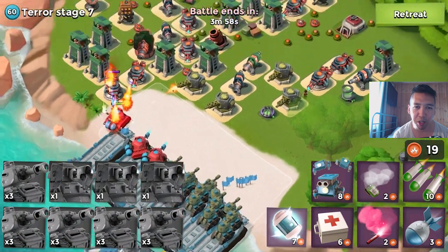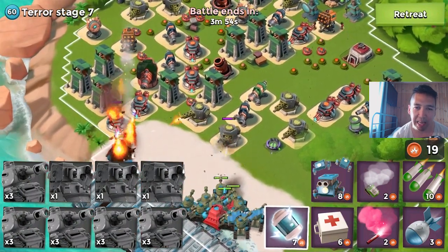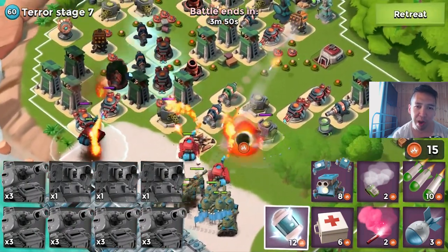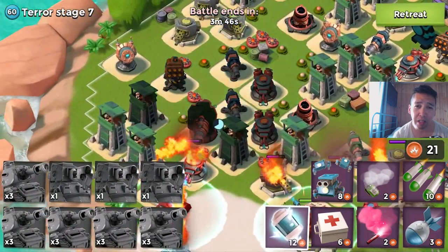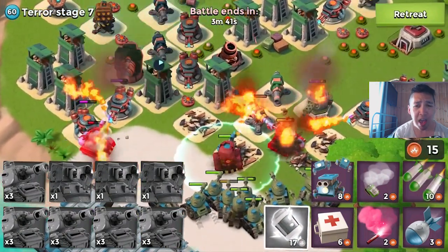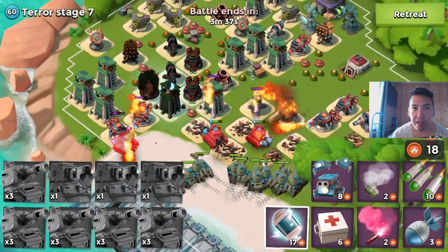Stage 7 — I got two prototype modules and some crystals. I'm taking out my tanks and scorches and letting them have some fun. The defensive layout looks really hard: tons of cannons, boom cannons, and a shock launcher on the left side, which makes it very difficult.